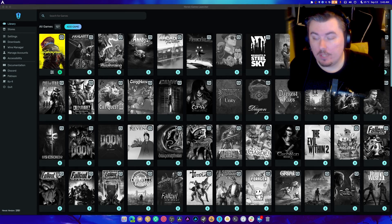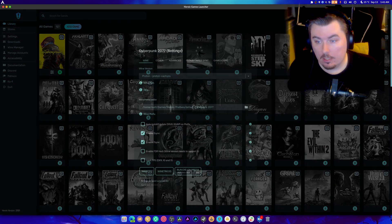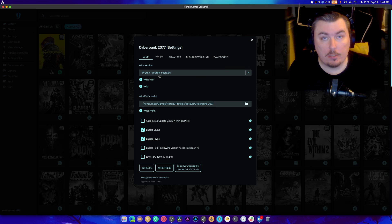What is up guys, welcome back to another video. Today's video is about Cyberpunk because its newest update just brought us FSR frame generation. I'm not a fan of frame generation — it tends to hurt my head — but we're gonna give it a shot anyway. Because Caché-us's Proton updated today, we're going to be using that in hopes that it ends up fixing the fact that DLSS was not working.